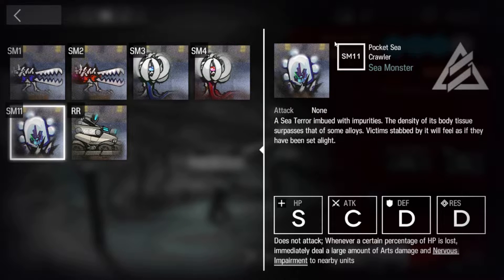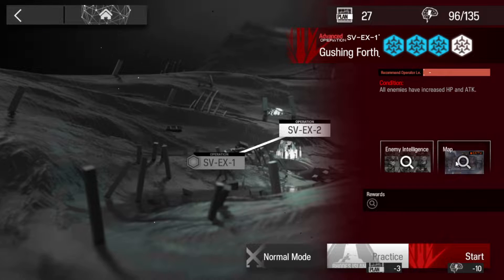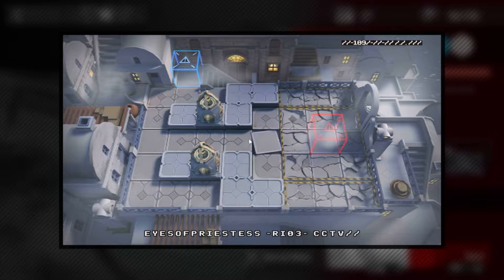This first map is quite swarmy. These pocket crawlers are not friendly in the way they come out, but that's okay.